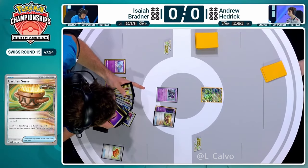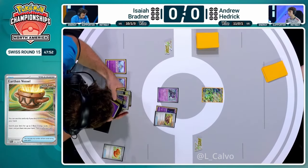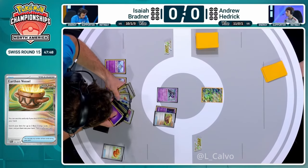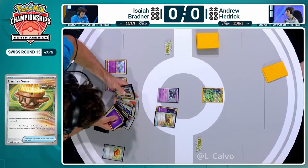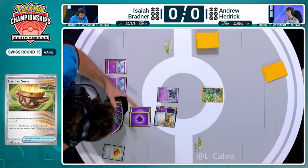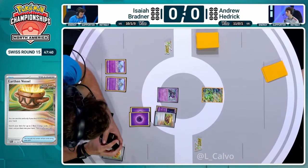I don't mind that too much. Isaiah is very familiar with this deck. Going to grab a couple of energy off the Earthen Vessel. The real priority here is setting up, getting rolling, getting your Kirlia out, drawing cards, and getting a decent attacker out.